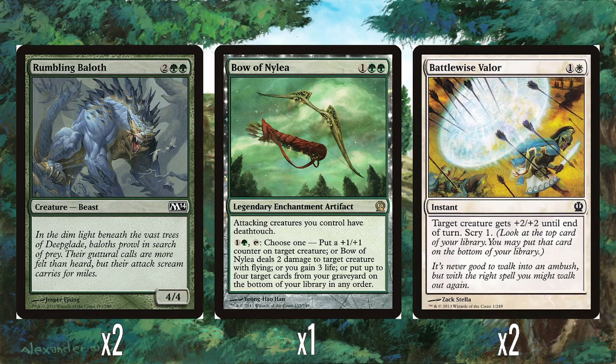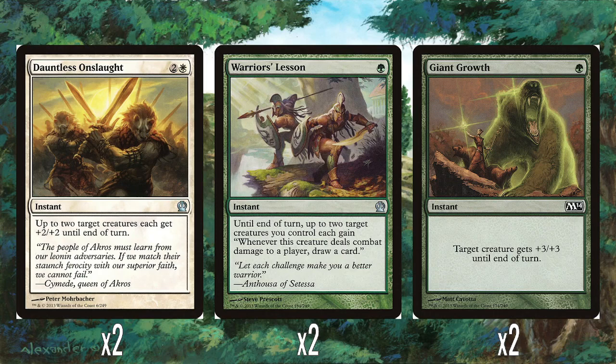Getting into the buff spells — two Battlewise Valors: one and white, instant, target creature gets plus two plus two until end of turn and Scry one. Very straightforward buff spell that lets you Scry. And two Dauntless Onslaughts. Each colour had what I'd call a teamwork buff spell that targets two creatures, which is really good — you can even get double heroic triggers off it. Dauntless Onslaught is two and a white, two target creatures each get plus two plus two until end of turn. One card gets you two triggers, which is pretty good. The red one is really good too — one red mana to give up to two creatures plus one plus naught and first strike until end of turn.